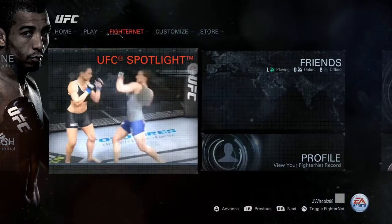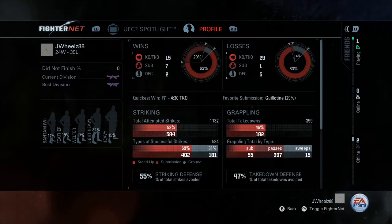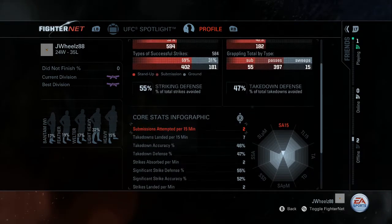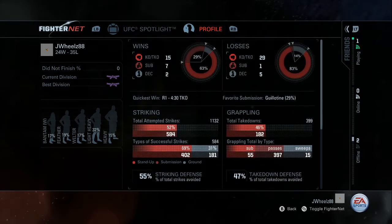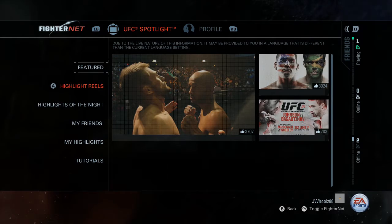The main game modes are: online divisions, online tournaments, career mode, and the challenges. There's also something called Fighter Net, which you can use to upload your highlights — cool knockouts, funny moments, anything like that — and people can like them. I don't really use it much.